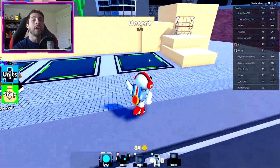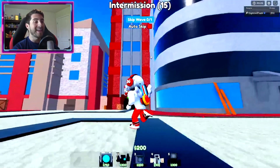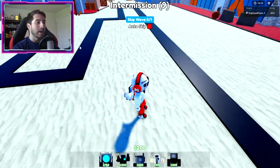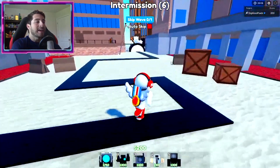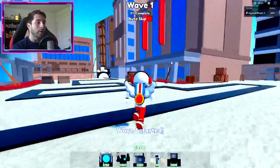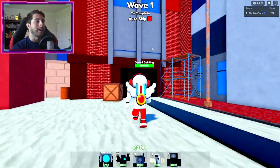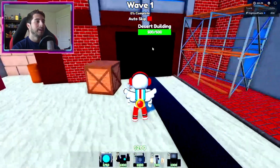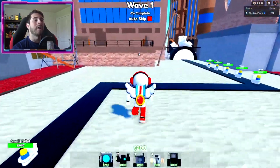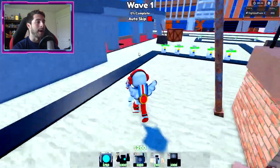The next place that received an update is the desert map. You are going to be so impressed — look at this, it's literally completely different. It used to be just sand and that was it. Now it's a completely different area, and it's not even really a city you're defending — you're defending a building. Such a great job remaking these two maps.